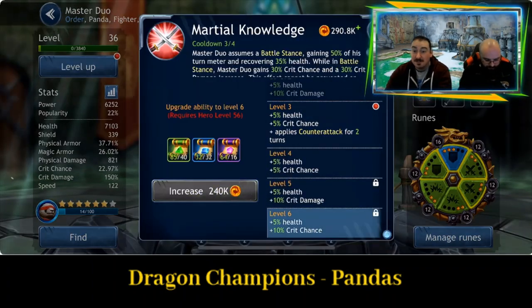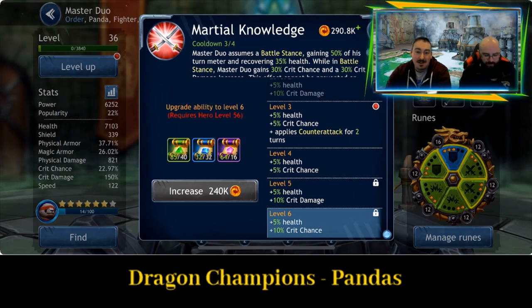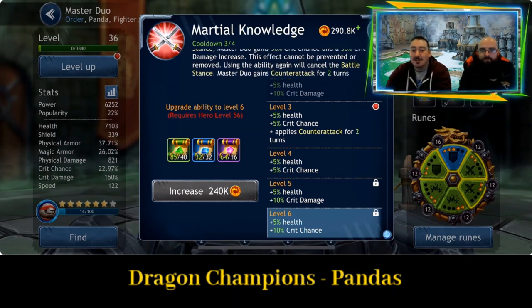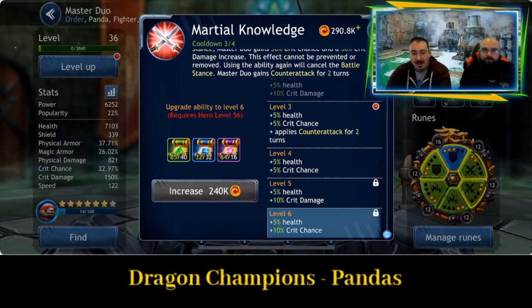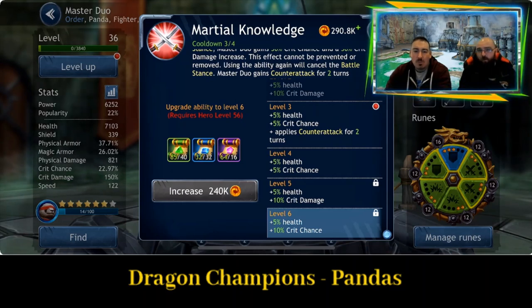And you'll see in his next ability as well — I think he always leads to his passive. He gets better when he's on his own. So Martial Knowledge: Master Duo assumes a battle stance, gaining 50% of his turn meter and recovering 35% health. While in battle stance, Master Duo gains 30% crit chance and 30% crit damage, and this effect cannot be prevented or removed. Using the ability again will cancel the battle stance and Master Duo gains counterattack for two turns. So you need to weigh up — do you cancel it, or do you just leave it and get crit chance and crit damage?